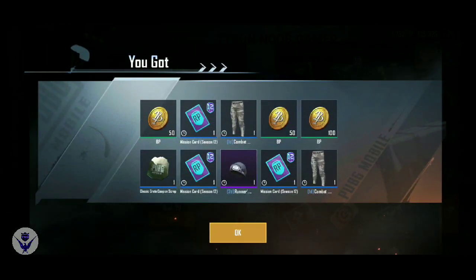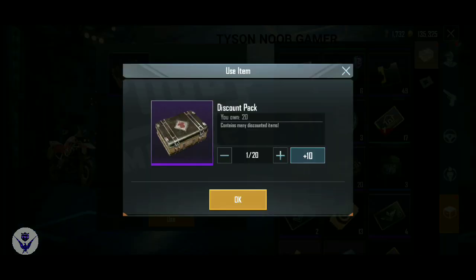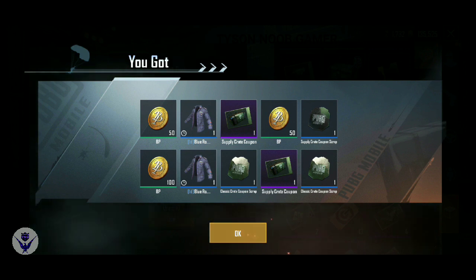There's a 3 RP Mission Card. It's great. There's a 4 RP Mission Card. There's a 20 box — you can open it. There's a 2 RP Mission Card. There are two supply crates.